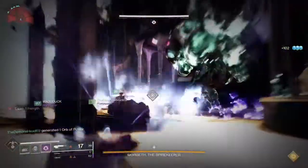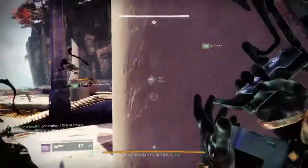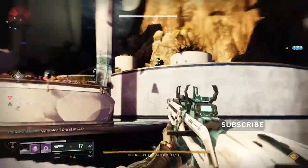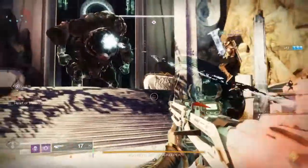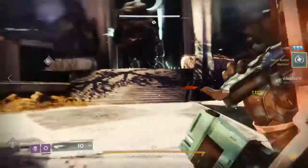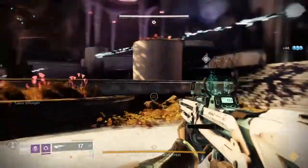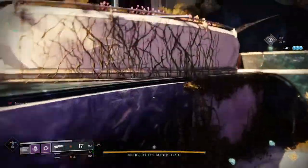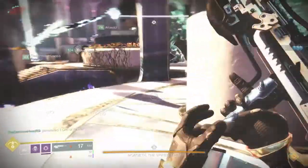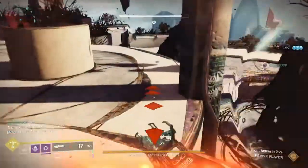If you do happen to die, the Taken Strength goes back on the field. Once the person with the Eye of Riven does their Grenade Attack, they absorb the Taken Strength from the player they just worked with. That player can then pick up additional Taken Strength. On the right and left, after that, you'll basically have two more Taken Strengths to pick up. The goal is that by the time you finish the encounter, a total of 10 Taken Strengths will have been picked up to start the DPS phase. Do this as quickly as possible because Morgoth has a counter — his Strength at 10%, 20%, 40% — and when it hits 100%, it's a wipe mechanic.